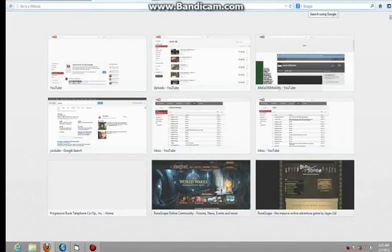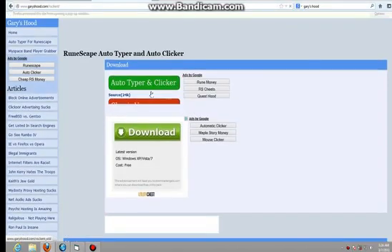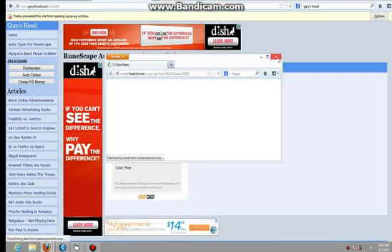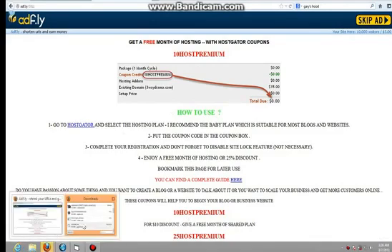GarysHood. Then you want to click on RuneScape Autotyper and Autoclicker by GarysHood. This window will pop up, and then you click on Autotyper and Clicker right there. Once you click that, a window will pop up. There'll be an ad up here to the top right — you click it and it says Skip Ad. Then it'll pop up. Go to Save File. Downloads complete, and then your downloads are right here.